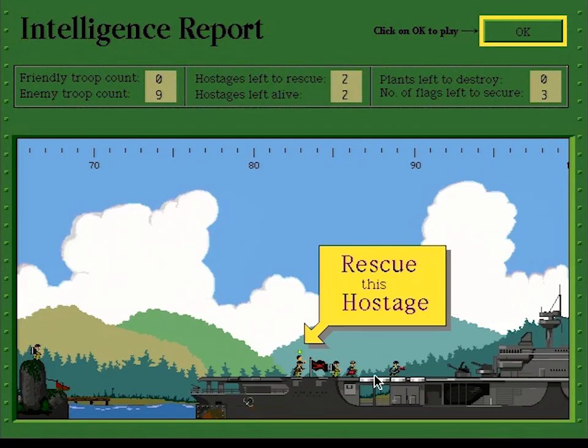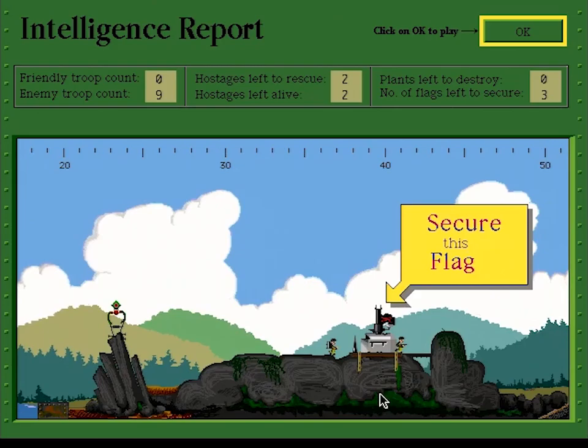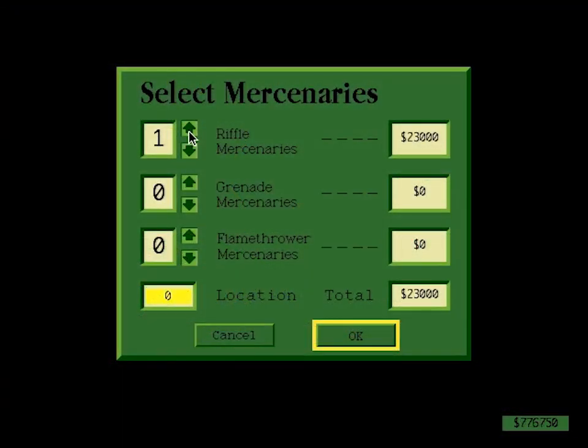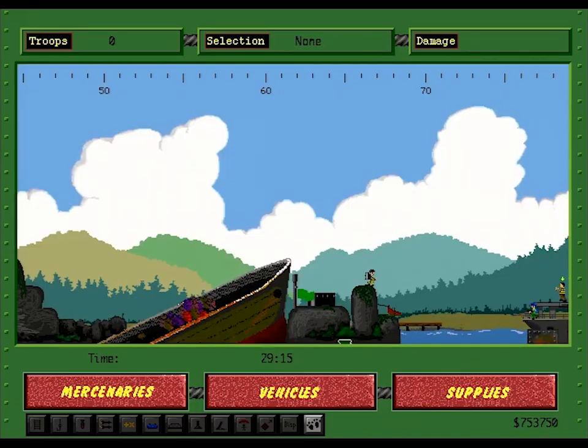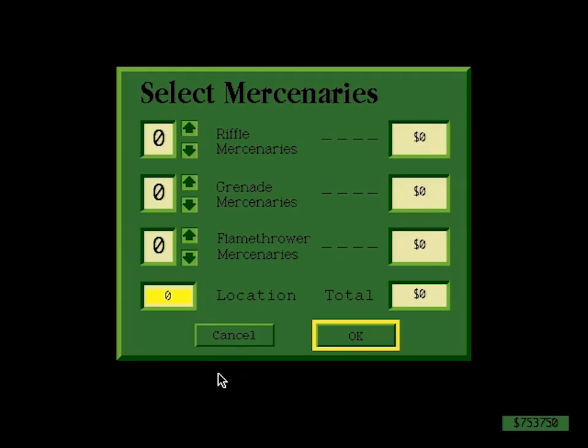Upon starting a level the game will give you a preview of all the objectives to complete, allowing you to see where everything is before the mercenaries start running back and forth. This assists with generally figuring out what you're going to do first. The notches that look like a ruler at the top of the play area are used to help you figure out where the dropship will drop things off.